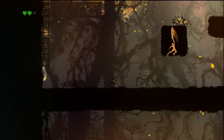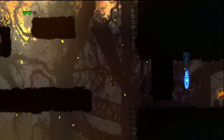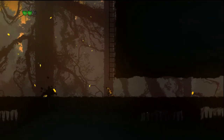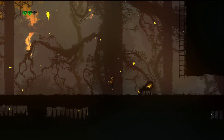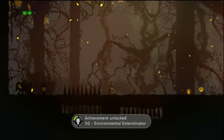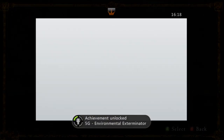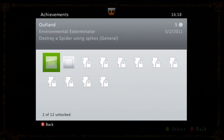The first achievement is Environmental Exterminator, which requires you to kill an enemy with the environment. As the map shows, we're still in the Origins campaign, this is the second level. We're going to climb down the slider, jump over the spider, and lure him into the side of the spikes which kill him instantly. You don't need to lead him on top of the spikes — the sides are just as deadly. You can get this many times throughout the story, but this is the earliest point you can get it.